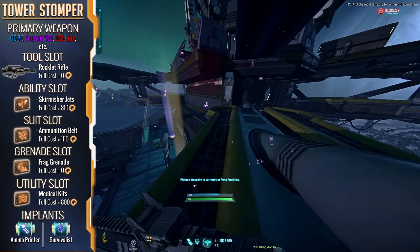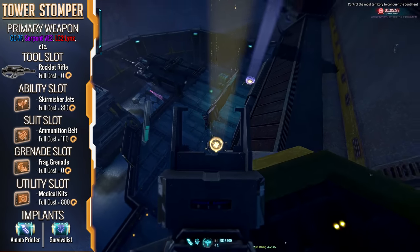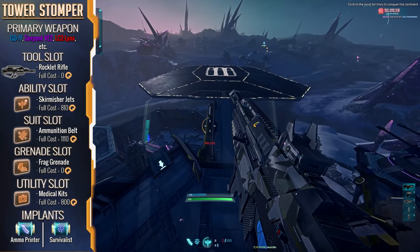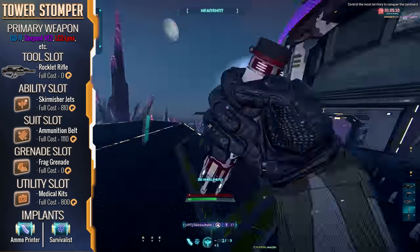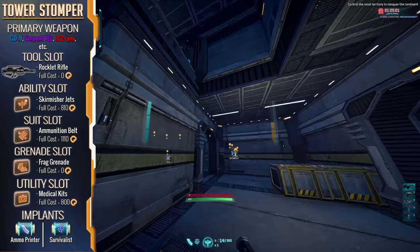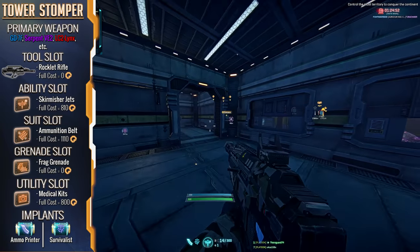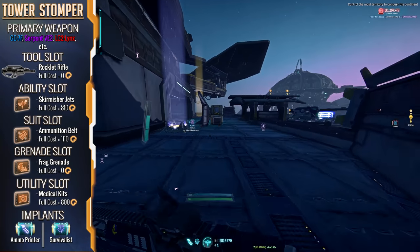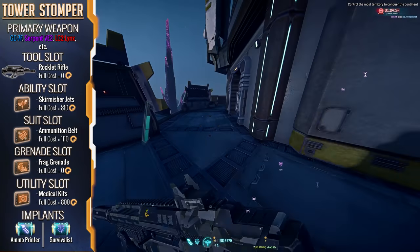Let's say you're farming a tower and want a loadout built for vertical playgrounds — my Tower Stomping loadout uses the same jump jet as before, but we pick up a CQC-oriented carbine like the GD7F, LC2 Lynx, or Serpent VE92. For tower stomping, Med Kits are your friend — you'll be more disconnected from your squad than ever, and this lets you heal quickly without relying on slower regeneration. You'll also be far from allied ammo packs, so we're making use of not only the Ammunition Belt suit slot but also the Ammo Printer implant, because in a perfect world you're going to be in that tower for a while and will need all the ammo you can get. Survivalist still gives you that little boost if you need it.